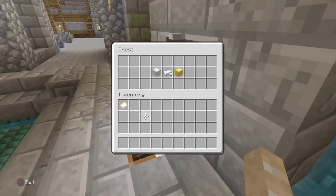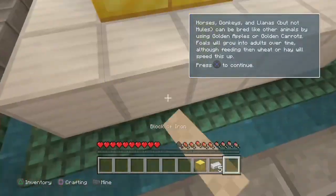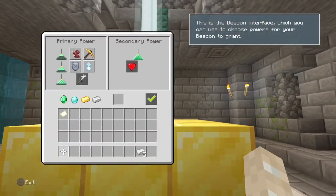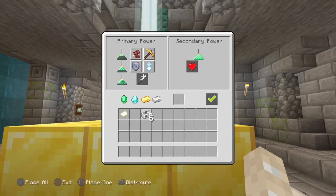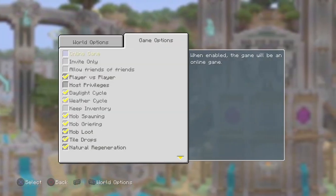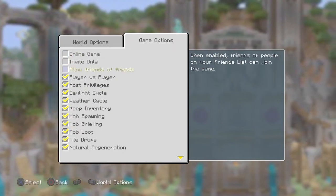Alright guys, let's go to beacon — let's build a beacon. Just put one in there, select speed. There we go. I forgot they had the more options thing — keep inventory, random tick afterfly worlds.